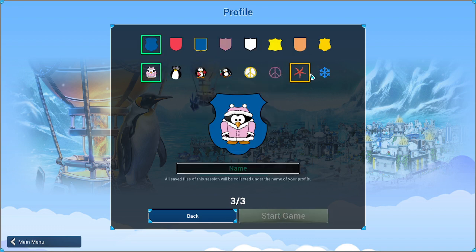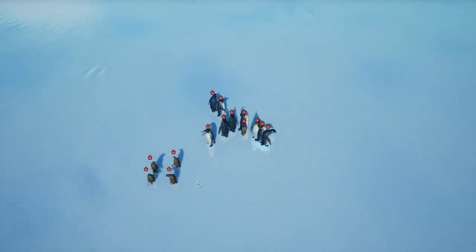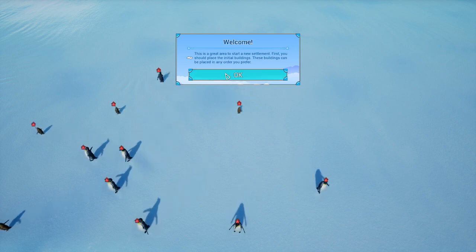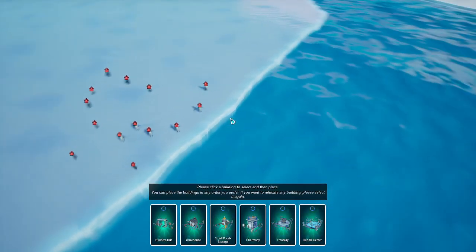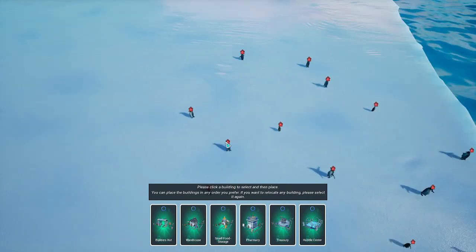We have three islands, and we get to make a little penguin kingdom here. These are my little penguins — homeless little penguins. This is a great place to start. First, place the initial buildings; these can be placed in any order you prefer. Let's look at the area we have — it's a pretty decent shoreline, and I think we're going to build fairly close to it.